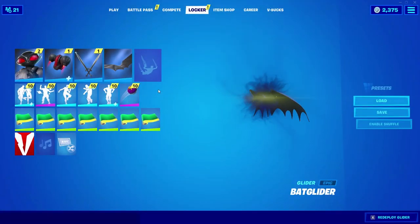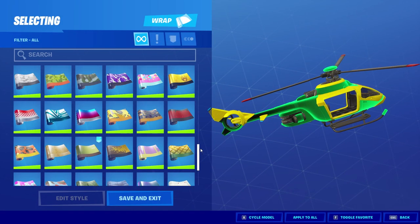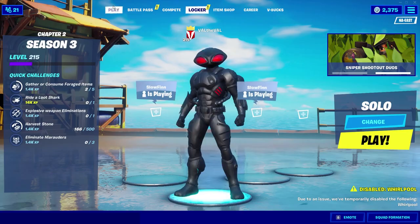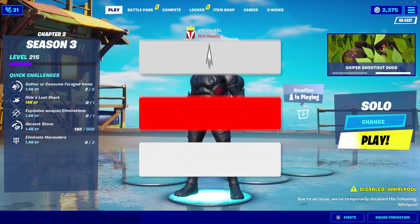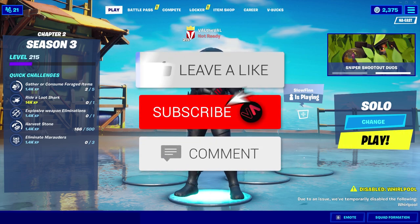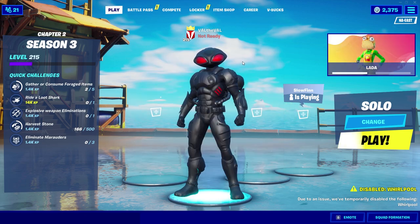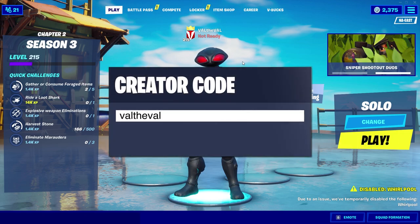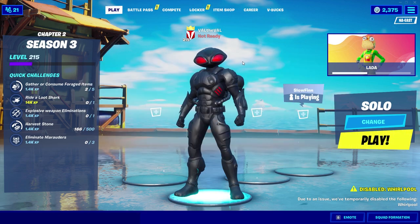For the locker, let's put on the back glider, and for the wrap we'll do Boogie Man just to kind of match that black theme before we hop into a game. If you guys could smack that like button and subscribe to the channel it would be greatly appreciated. Leave a comment below letting me know what you think of this skin, and if you'd like to support me as a content creator before buying this skin or any others, make sure to use code Val the Val — hashtag ad.